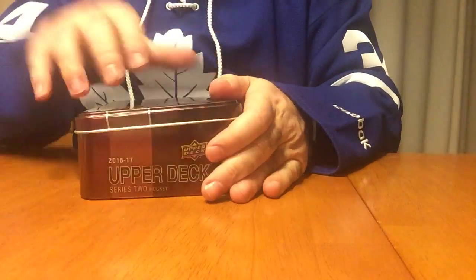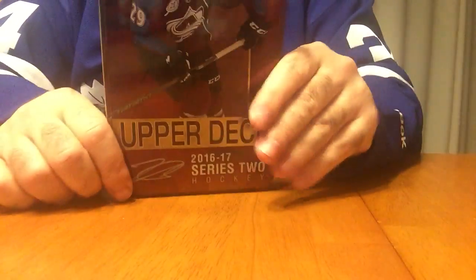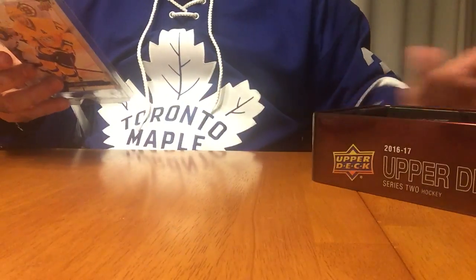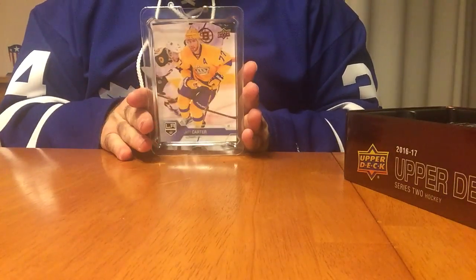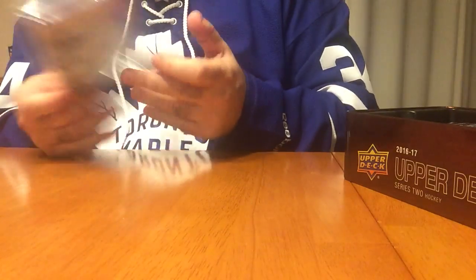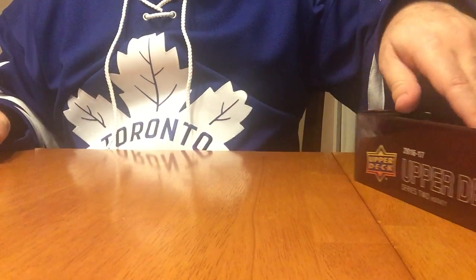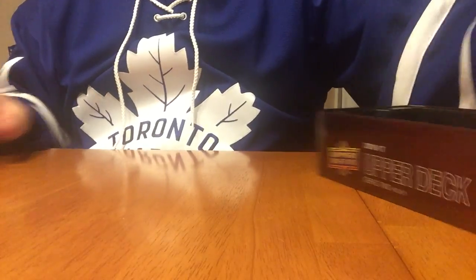So overall, not too bad. Obviously you see Nathan McKinnon is on the tin, and then you get a regular card from the Series. Here we got Jeff Carter. Usually they used to do the World Cup of Hockey or All-Star Game cards, but for this it seems like it is just simply going to be Base Series.